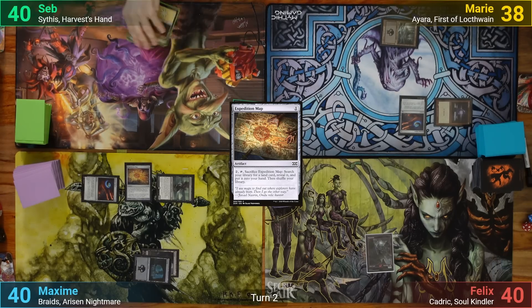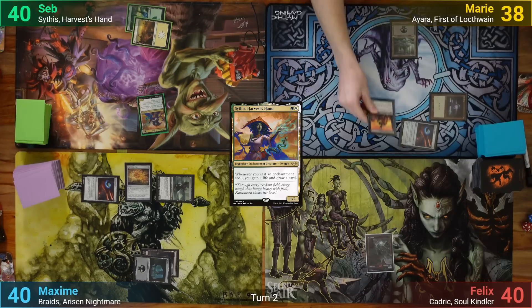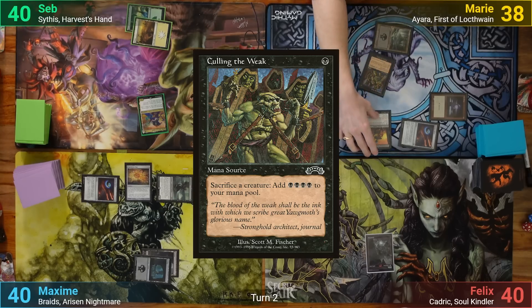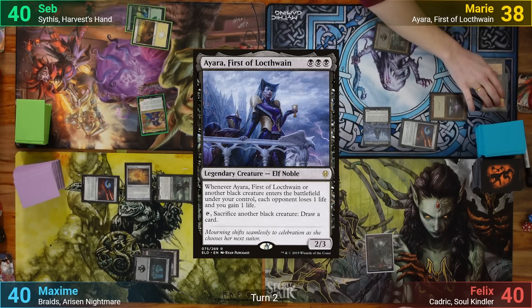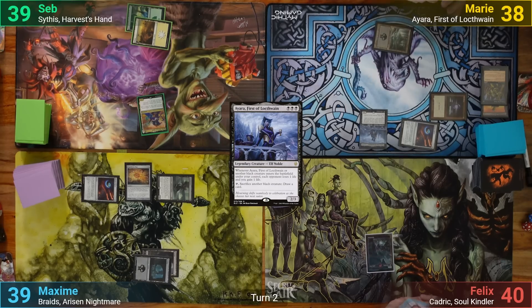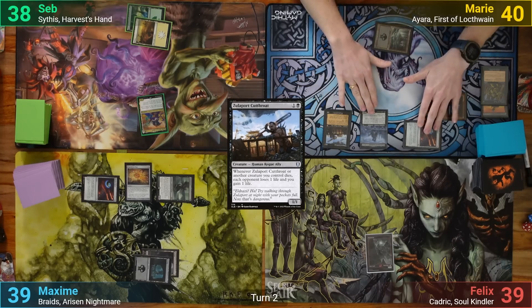Max draws and plays a Swamp. He casts his own Arcane Signet and taps that into an Expedition Map. Going to combat, the Gutterbones goes at Marie for 2, and he passes. Seb plays a Plains and casts his commander Sithis, passing after that. Marie draws and plays a Reassembling Skeleton, then casts Culling the Weak, sacrificing the Skeleton to make 4 black mana, and uses that to help cast Yara. With 2 mana floating from the Sol Ring still, she finishes things off with a Zulaport Cutthroat, which pings the table for 1 as it comes in.